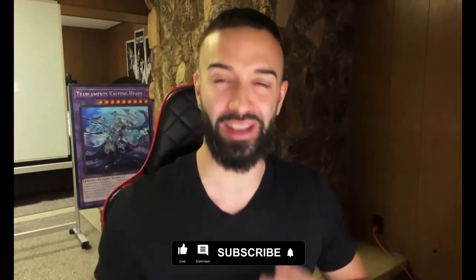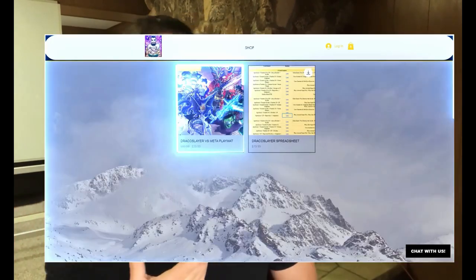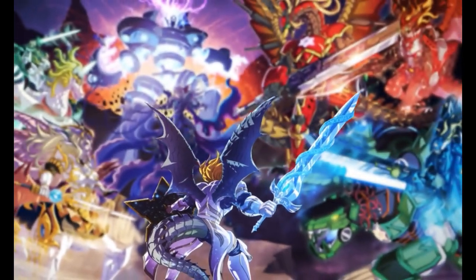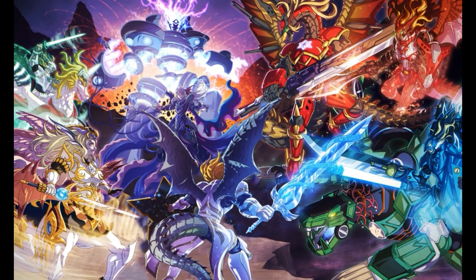If you're ready for this video, smash the subscribe button and the like button. We had the Draco Slayer playmat release for the last 48 hours — just kidding, you still have 24 more hours to get your Draco Slayer playmat. Link in the description right now. It's one of my best releases ever, my personal favorite playmat of all time — the Draco Slayer Shaman King format playmat.